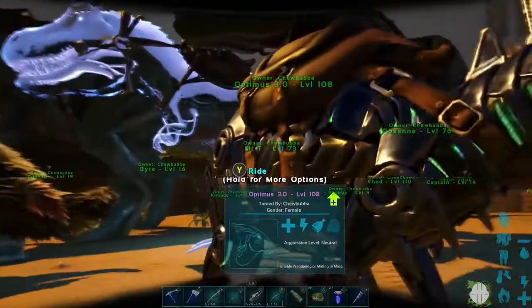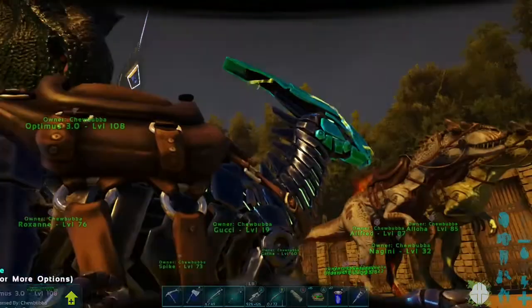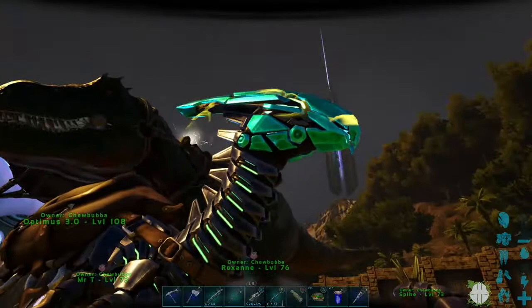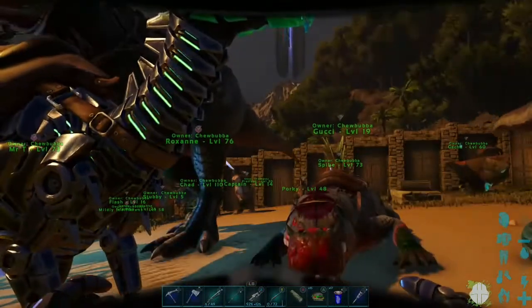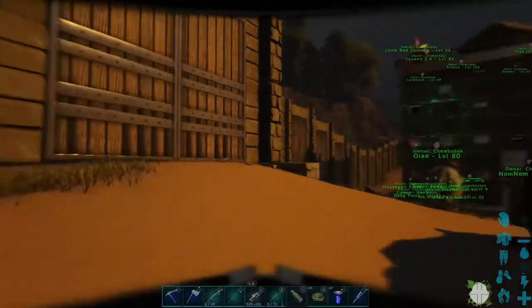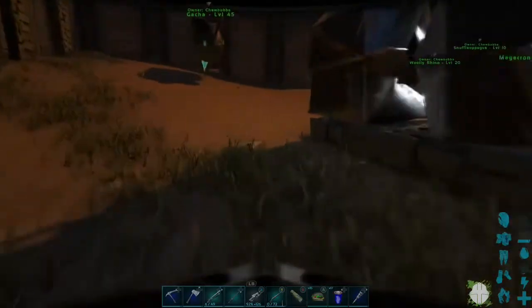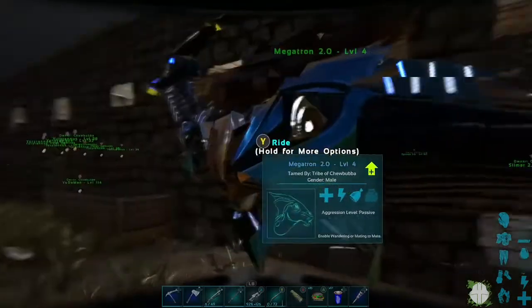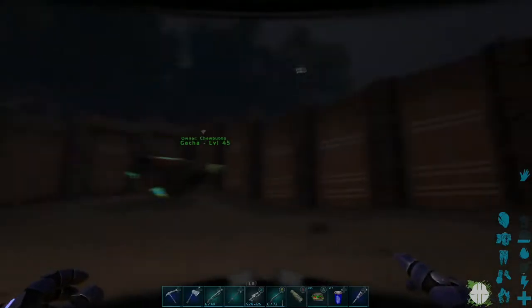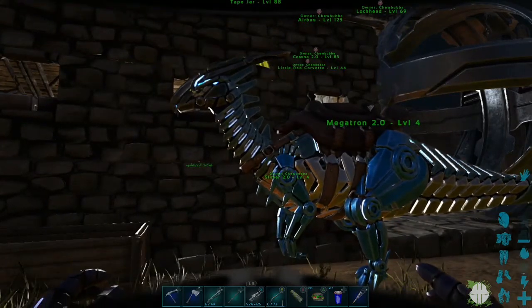We'll look at one more and then come back in the morning. The last one is this Parasaur - Optimus 3.0. 3.0 because I've had several Optimuses. It is a tek dinosaur, and right now Optimus is in Alert Mode and lets me know if anything mean approaches the base from this side. And here's Megatron, doing the same thing on the other side of the base in case any baddies come over here. We're going to pause for a little bit until daybreak.